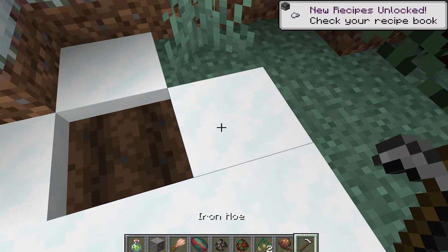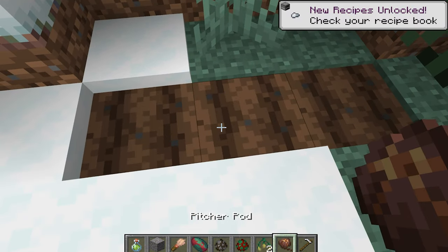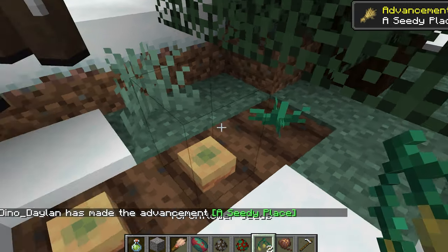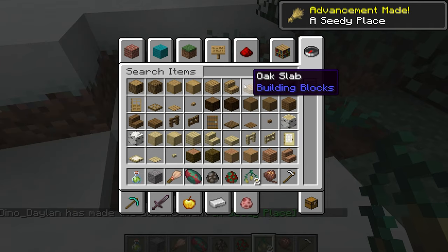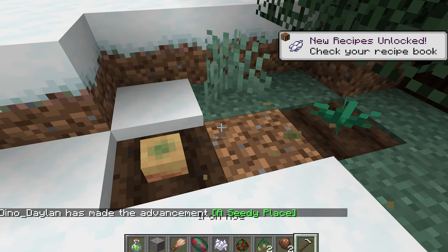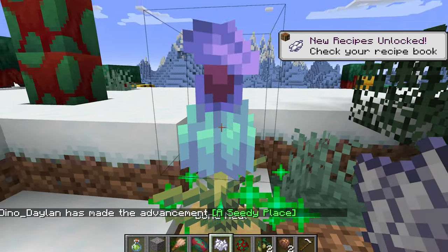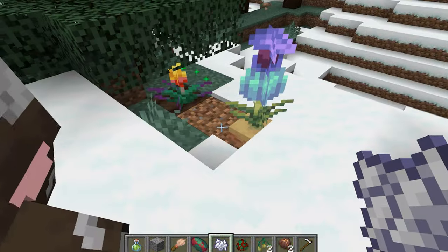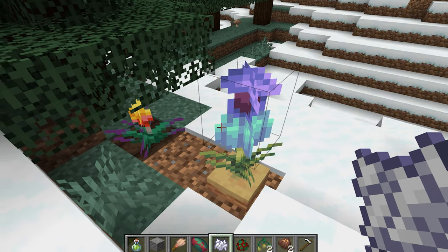Let's till the ground. And there we can plant these pitcher pods. Now let's get some bone meal. That's a good pitcher pod. And this is the torchflower seed — a very beautiful flower, and they were added to the game.